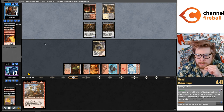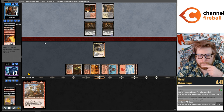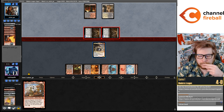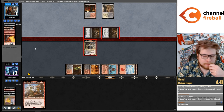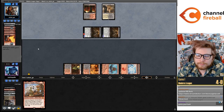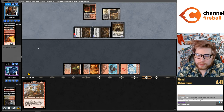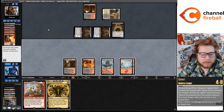If they draw a land they'd probably just put Lurus in their hand, and they might have to draw Lightning Bolt or hit it off Ragavan. They drew another Shadow. GGs.